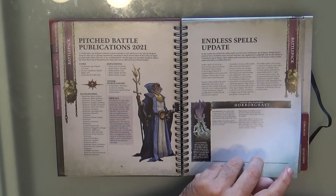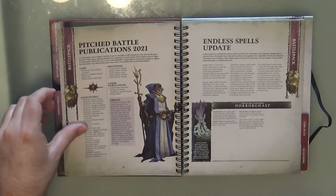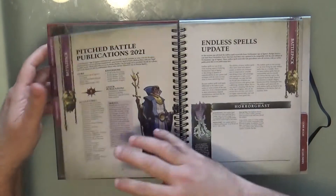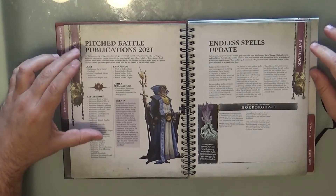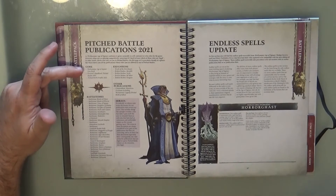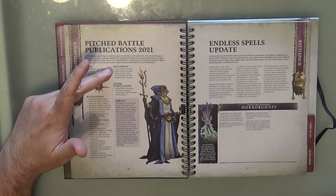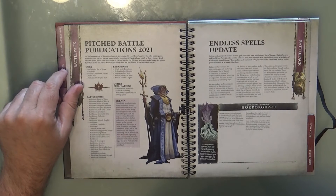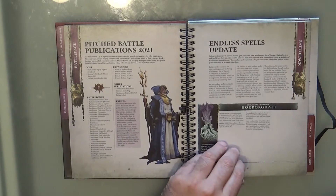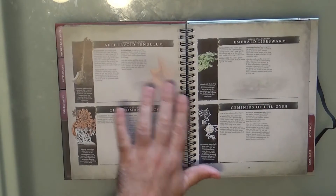And of course the core book and the General's Handbook itself. So you have here all the allowed publications. This section covers what books are legal for Pitched Battles 2021: the core book, all battle tomes, the expansions including Broken Realms and Wrath of the Everchosen, and other publications like the Compendium and Warhammer Legends pitched battle profiles. Then the generic endless spells — all of them — are listed here.